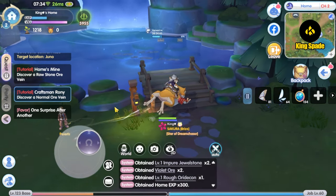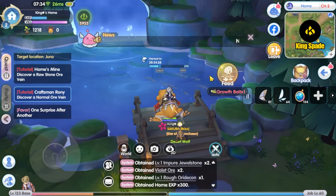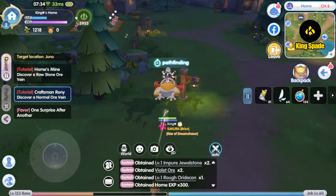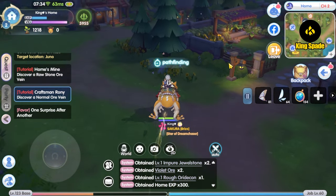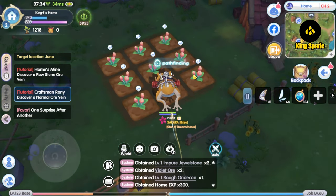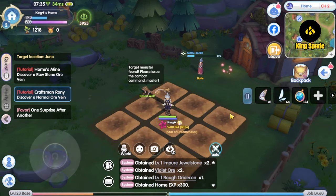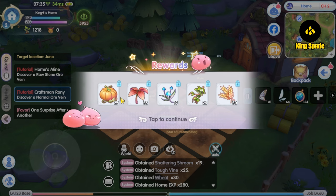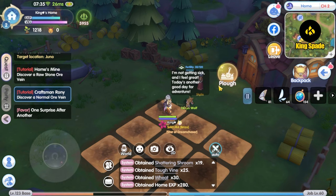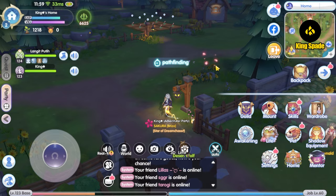That covers the whole home feature in ROX. One thing I haven't mentioned is that releasing fingerlings for fishing, sowing seeds for gardening, and sending the minecart for mining all use stamina. From the previous video, a lot of you were asking if the home stamina and the character stamina are separated — and the answer is that home stamina shares the same stamina pool as the character stamina. Overall, do you like the home feature? Let me know in the comments below.